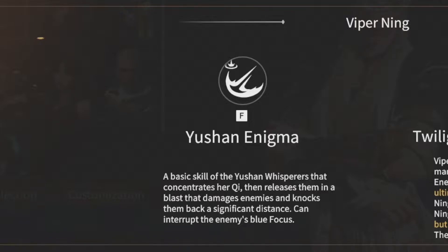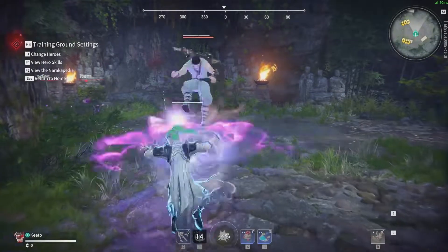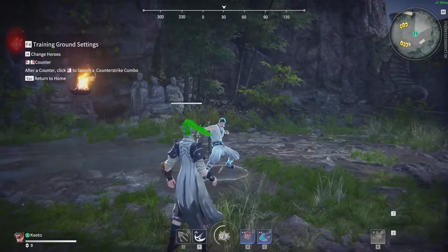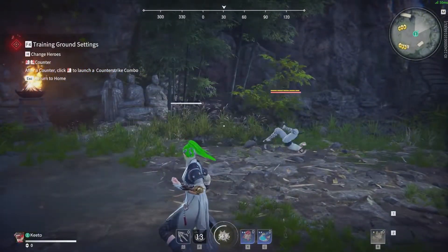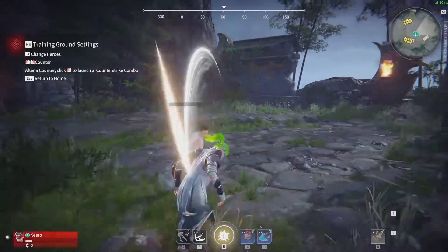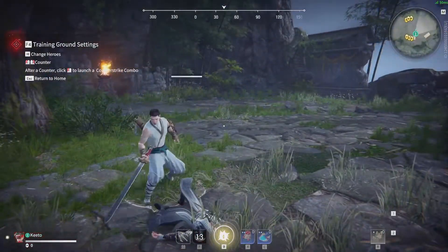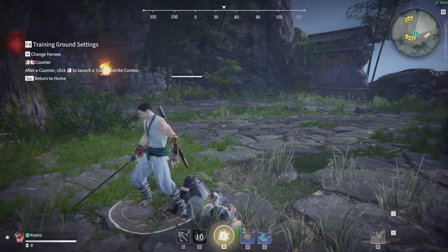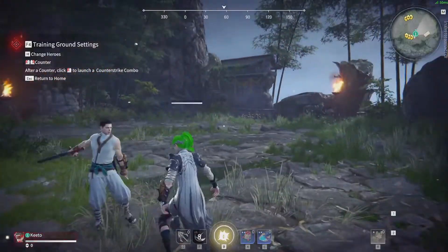Viper Ning's base skill is called Yushan Enigma. It allows you to damage and push the enemy back with a purple force. You can also use this skill when the enemy is loading up a strike to cancel it. But be aware, if you are using it on the third strike of an attack combo, which is a loaded one, you still get damaged and your skill gets cancelled. That's because the load of your skill takes longer than the load of the third strike.